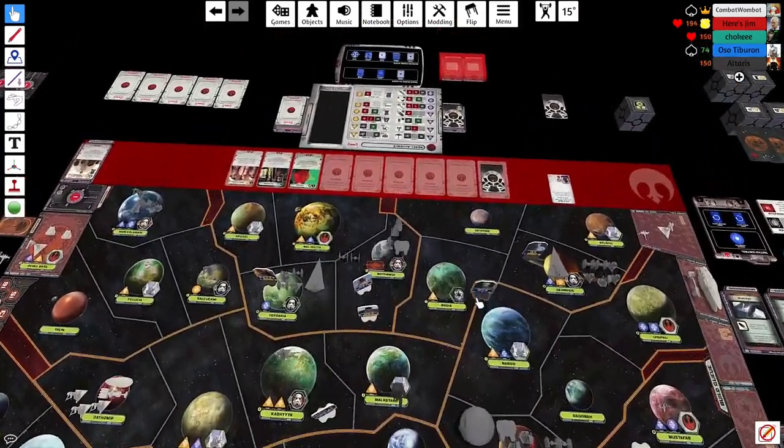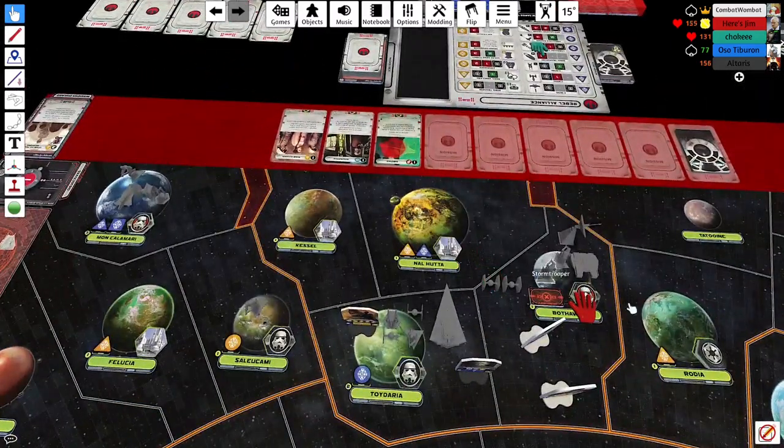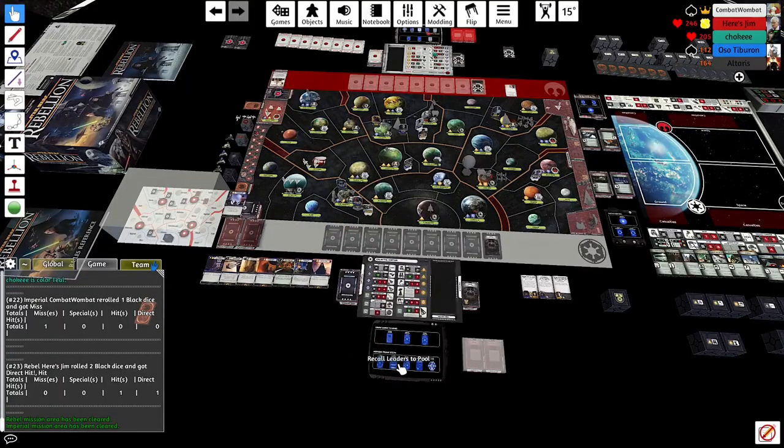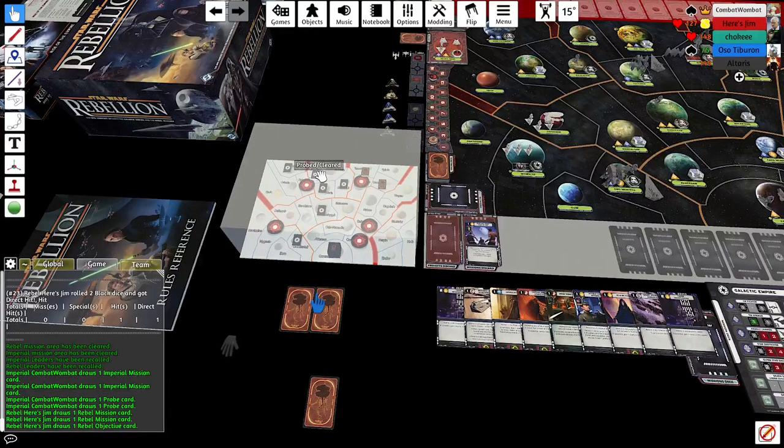I choose Toydaria — get Kessel, unloyal Nal Hutta, and the Star Destroyer there could eventually go Nal Hutta–Bothawui–Tatooine–Ryloth. But I drew Kessel and Naboo — a little bit of a waste for Tarkin's card, but that's okay.